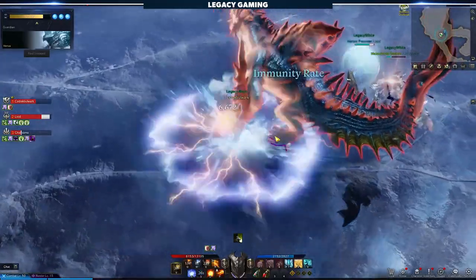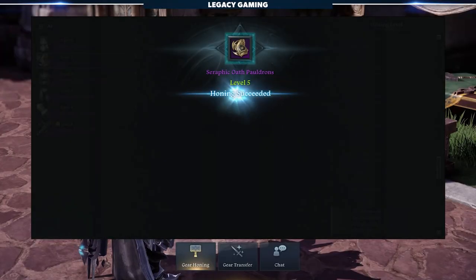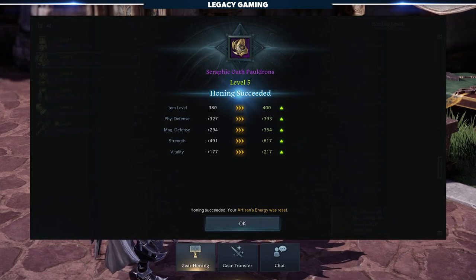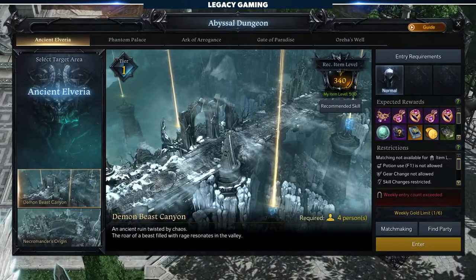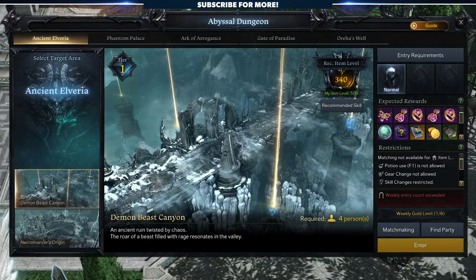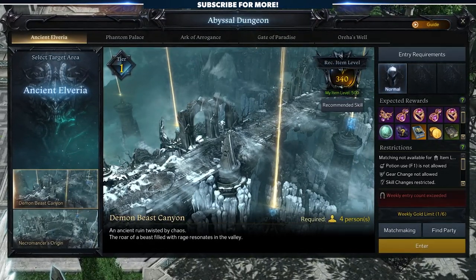You've reached level 50, started doing your various daily activities, and you've reached at least gear score 340. Now what? My name is Livid, and welcome back to Legacy Gaming. Today, we are diving back into Lost Ark and showing you exactly how to tackle the very first Abyssal dungeon, Demon Beast Canyon.